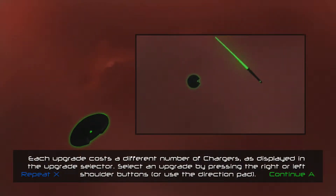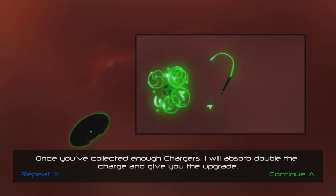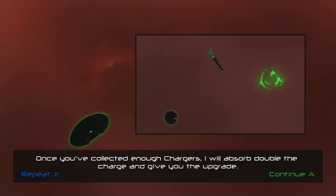Each upgrade costs a different number of chargers, as displayed in the upgrade selector. Select an upgrade by pressing the right or left shoulder buttons, or use the direction pad. Once you've collected enough chargers, I will absorb double the charge and give you the upgrade.